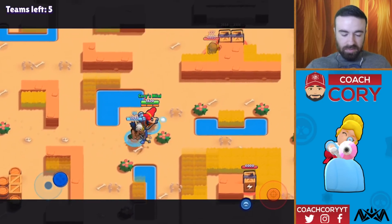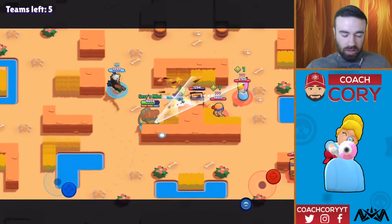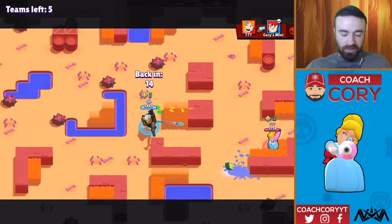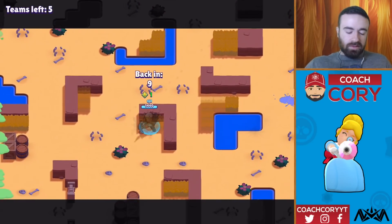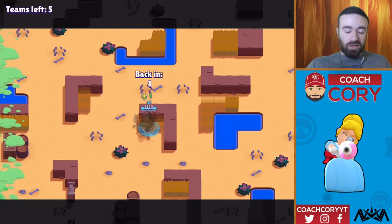We're not really going to get any boxes here. I don't know who Jesse's teammate is — Piper. Okay. I'm going to die probably — yeah, that was not very good. We got one elixir out of it, but I don't know if that was worth it. Our Bo has one elixir rather than nothing, but this is going to have to be a really patient and cautious game for us. We're going to have almost no elixir.